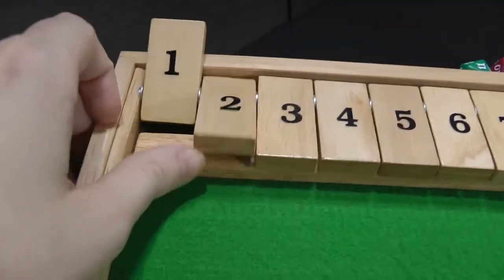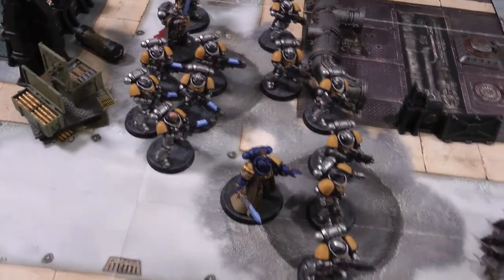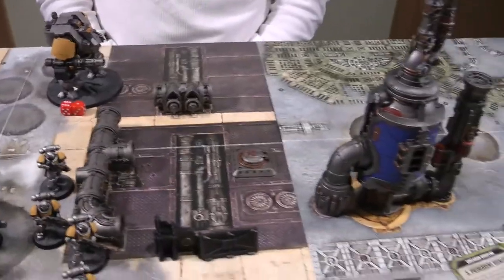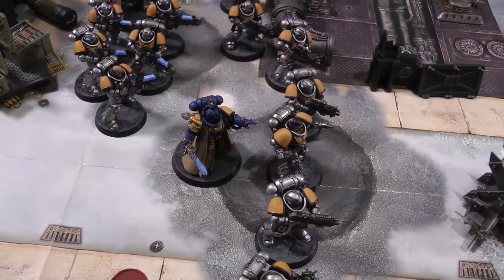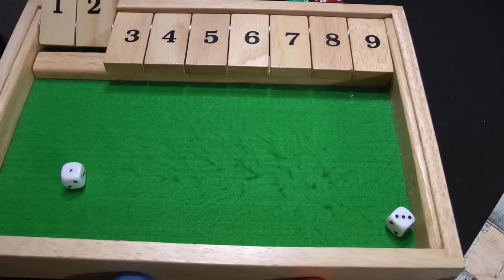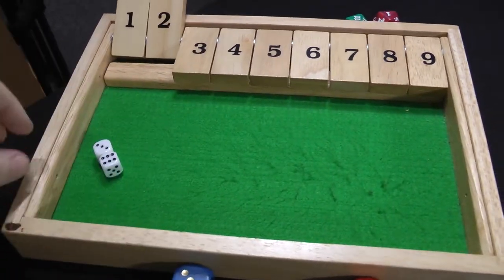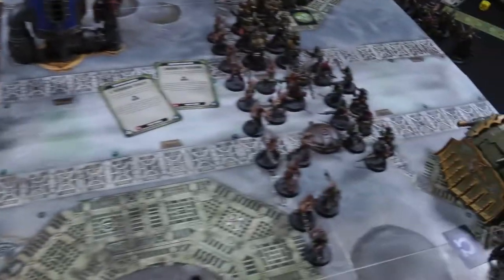Space Marines turn two: Intercessors maintain their long line formation moving up; the Librarian follows; Hellblasters come through the wall. Captain and Calcius maintain range with the Dreadnought, which moves to the far side of the wall hoping to use cover from the Alchomite Stack. In the psychic phase, Psychic Fortress on the Intercessors fails with a four. Smite is attempted — rolled a nine, targeting the Poxwalkers; D3 mortal wounds result in two, which are not ignored — two more dead Poxwalkers removed.